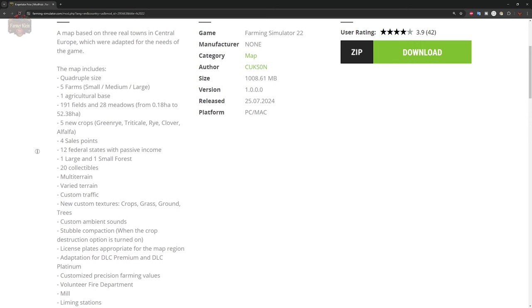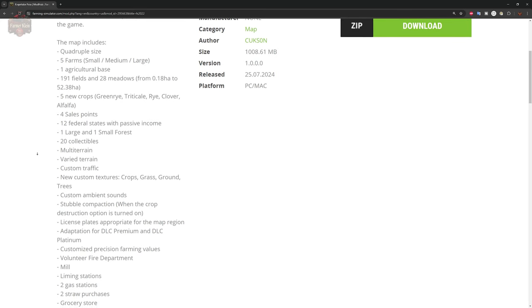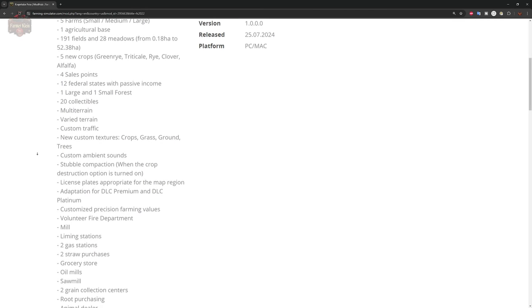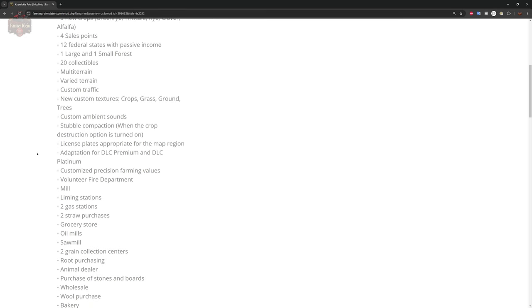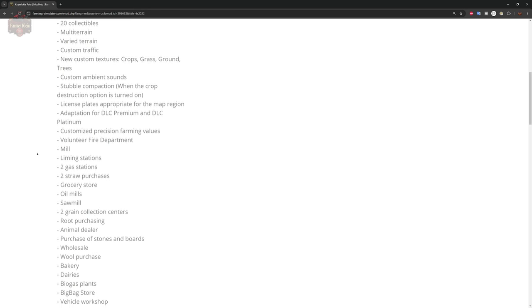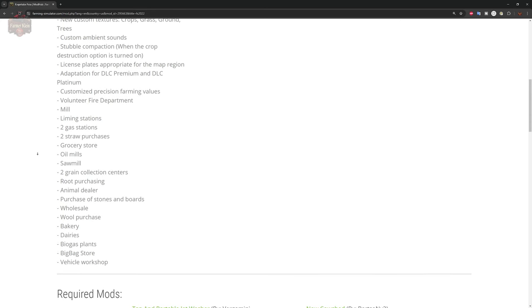The description reads: a map based on three real towns in central Europe, adapted for the needs of the game. This is a 4x map with five farms — small, medium, and large — one agricultural base, and a contract yard. It features 191 fields, 28 meadows ranging from 0.18 to 52.38 hectares, five new crops including green rye, triticale, rye, clover, and alfalfa, four sell points, 12 land items providing passive income, large and small forests, 20 collectibles, multi-terrain, custom traffic, new crop and ground textures, custom ambient sounds, stubble compaction, custom license plates, and adaptation for DLC premium and platinum editions.